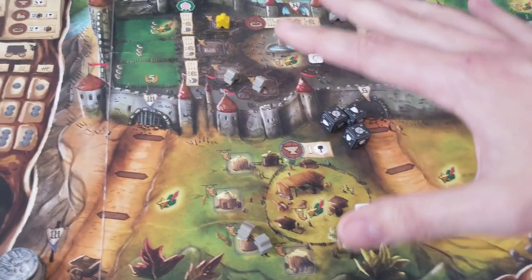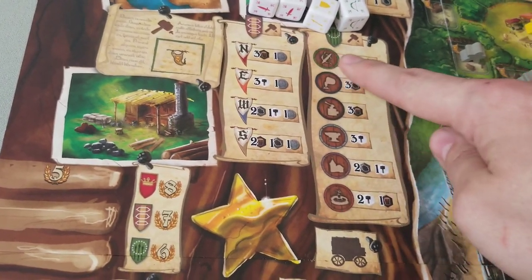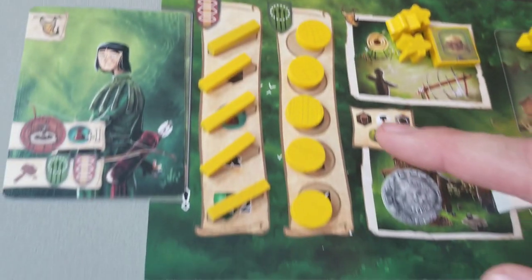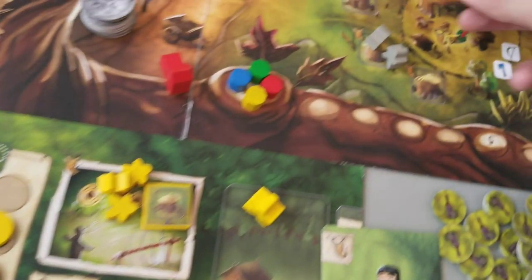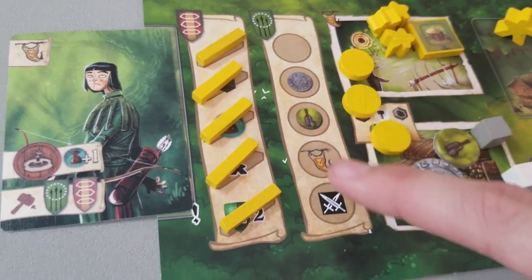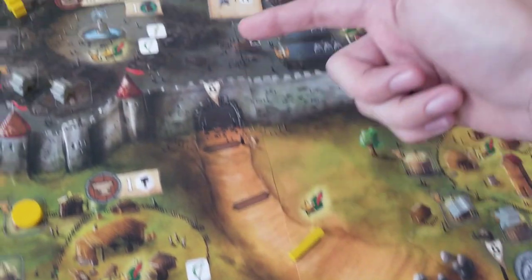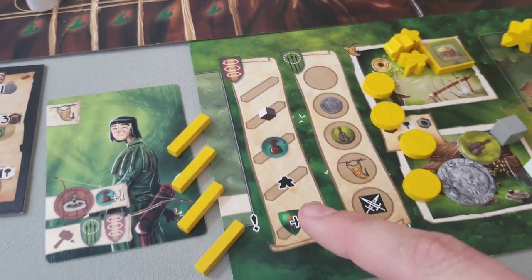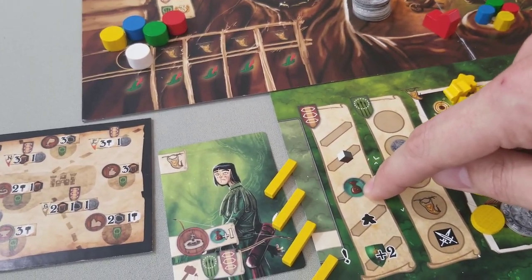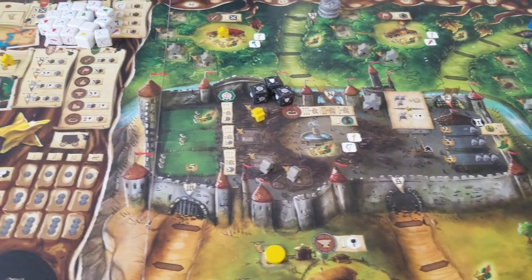After players have finished gathering resources or used all of their Merry Men — you have three to start — you build barricades and traps. You place a Merry Man and discard the associated resource cost. When you build a trap, it goes to the first available slot and will trap guards that land there, with one-time bonus effects when unlocked. Barricades go on roads to stop carriages from entering the castle. Unlocking barricades grants bonuses like a fourth worker, reputation track gains, or resources at the beginning of a round.